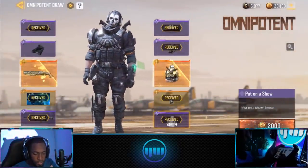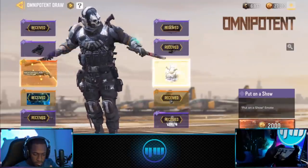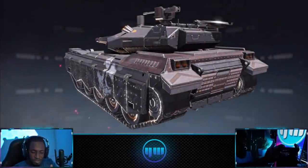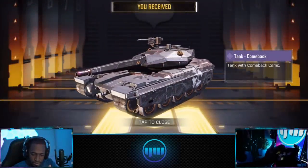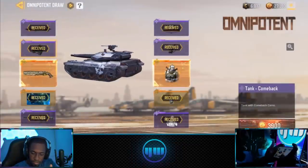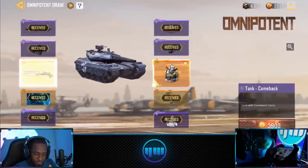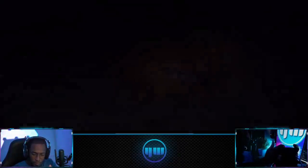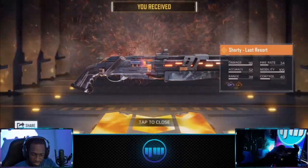I'm pretty sure we're gonna get the tank right now. Alright, I don't use tanks much, so I don't really care much about this skin — but for those who do use the tank, that's a pretty awesome skin right there for you. Yo, this lucky draw is kind of expensive. Alright, we got the Shorty first — wow, that's all I gotta see. This is so sick right here.